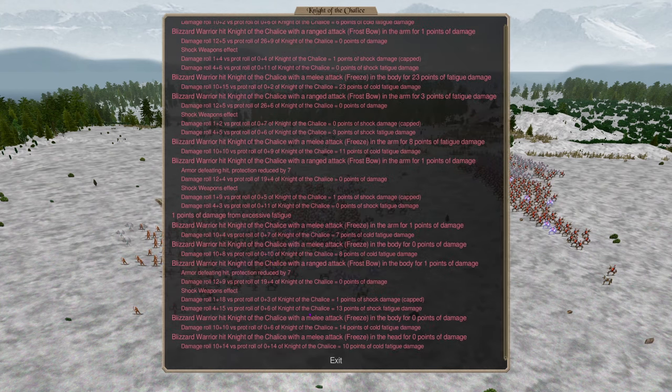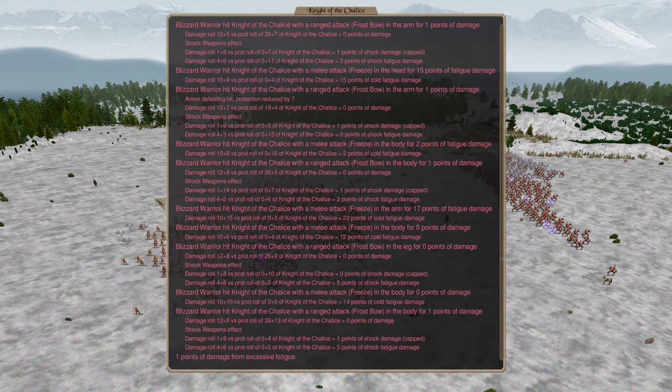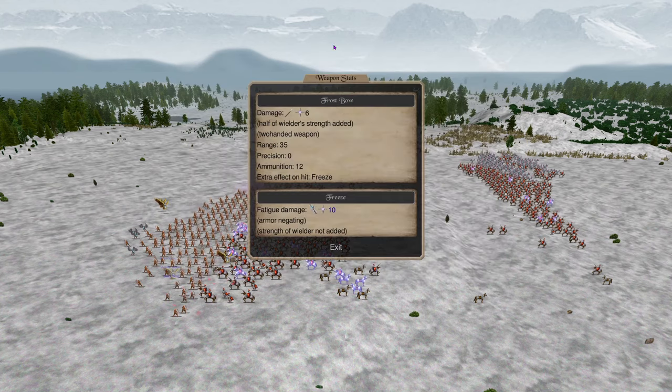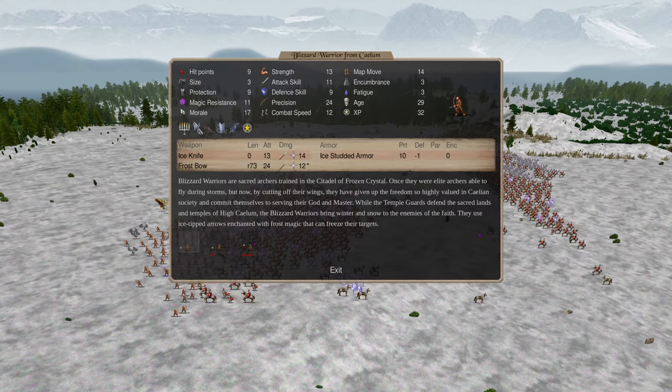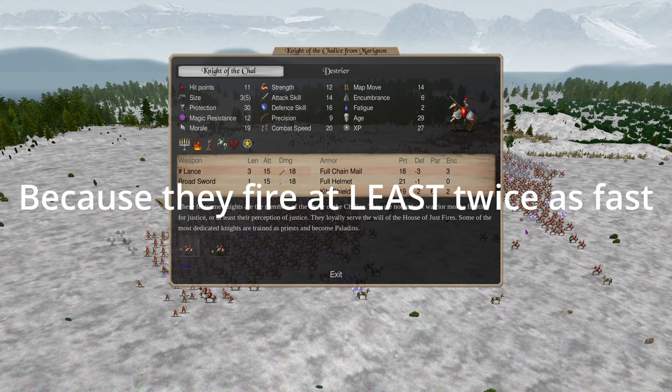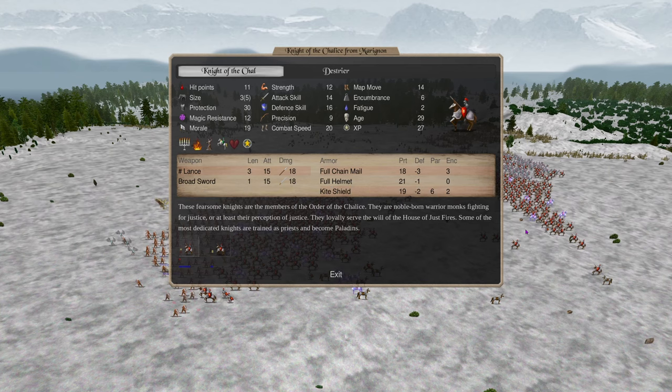It looks like the thunder weapons are not doing it for Kalem archers. This confirms what we saw in the other tests. Unless your archers have an actual armor-piercing crossbow, you're not going to be able to punch through 30 protection — just like back in Dominions 5. They have successfully achieved the design point where crossbows are necessary against heavy troops but also very effective. Regular bows are probably more effective against unarmored troops — actually quite a bit more effective — and cheaper to amass.